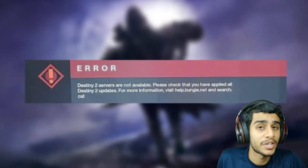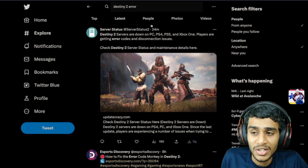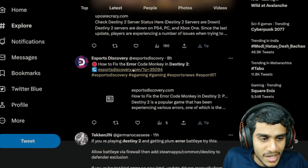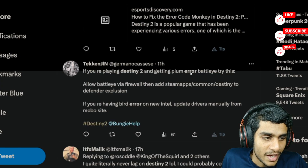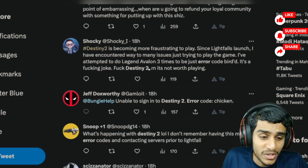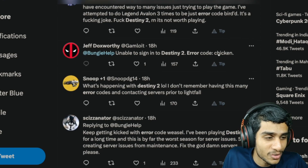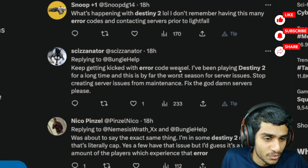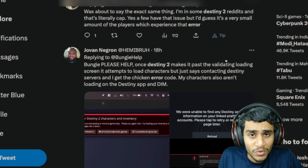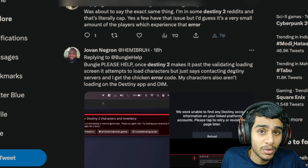So without further ado, let's see how we can fix this error. I headed over to Twitter to check what's really going on with Destiny 2. Many people are getting various different kinds of errors — this fellow is getting error code Monkey, another is getting error code Battle Eye, this one was kicked out of the game, and Destiny 2 was lagging. There are also people getting error code Chicken and error code Weasel. Don't worry about which error code you're getting — many people are affected right now.